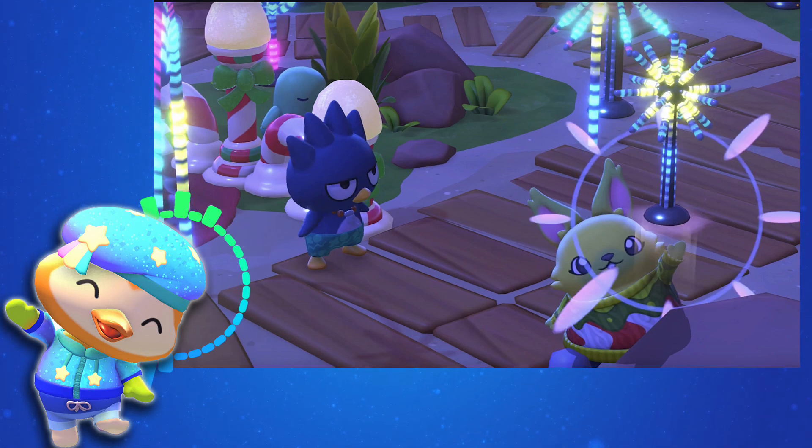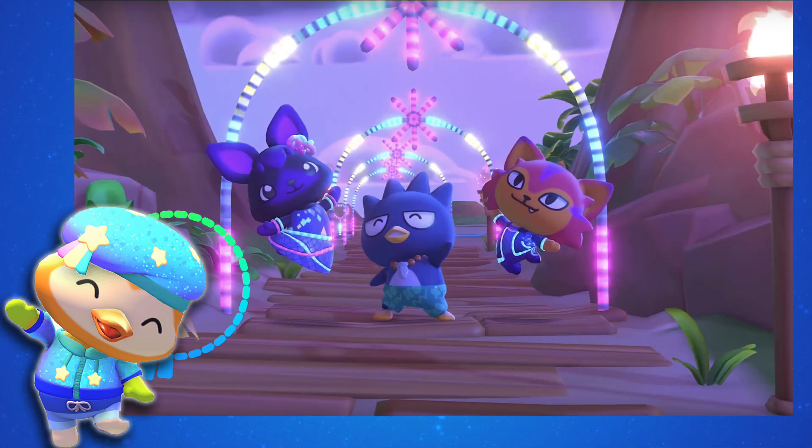After they do, you see them have a conversation with Batsumaru, and they receive an item likely in return for helping restore the lights. We see additional clothing items — it looks like there is a top with light-up bracelets, a light-up skirt, a light-up jacket, and I think there's pants in there and the hair accessory we saw earlier.